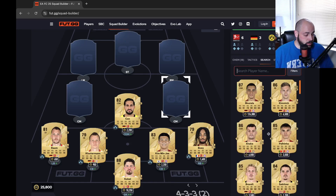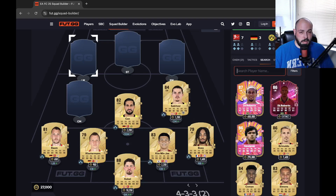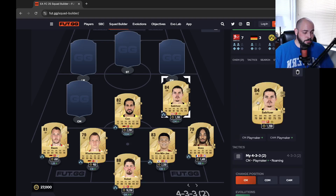At center mid on the right-hand side, we're going with Sabitzer — one of my favorite players in real life. 76 pace, 84 shooting which is the best stat on the card. He also can play CAM if you want. 81 passing, 82 dribbling, 75 defense, and 79 physical — so he can come back on defense and help out at that center mid role as well. Him being 1,200 coins is crazy, not only for an 84 overall, but just this card in general.